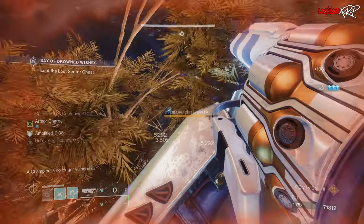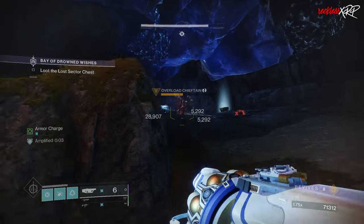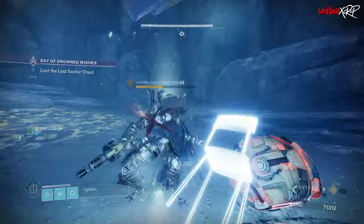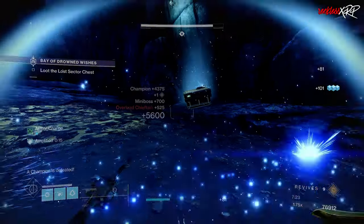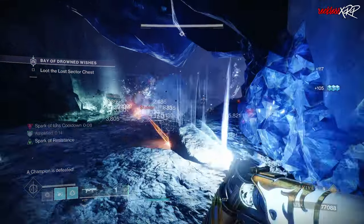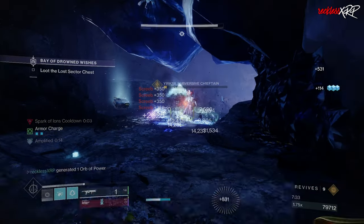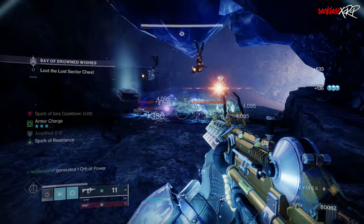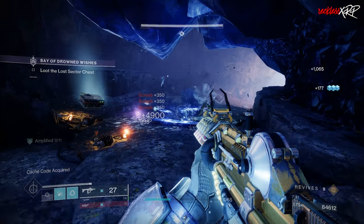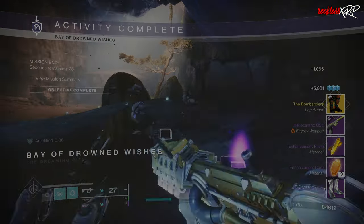Shout out to Assassin's Cowl and Liar's Handshake — go ahead, give this build a try and let me know what you think in the comment section below, and if there's anything you would change, let me know that as well. Also, let me know which Hunter subclass you guys want to see a build for next — we still have to do Stasis, Void, and Solar. And last but not least, 100 more vault spaces coming soon! If you're new here, feel free to subscribe, like and share the video if you enjoyed it, and I will see you guys in the next one!